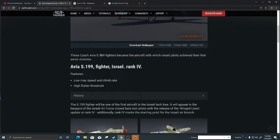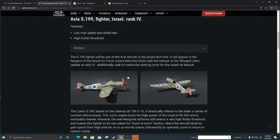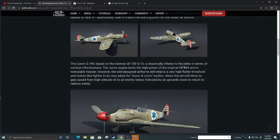The Avia S-199 — that was the designation they gave it — became the aircraft with which Israeli pilots achieved their first aerial victory. In War Thunder it will be a rank five Israeli fighter with a low max speed, low climb rate, but a high flutter threshold. The S-199 will appear in the hangar of the Israeli Air Force for close beta testing pilots with the release of the Winged Lions update.